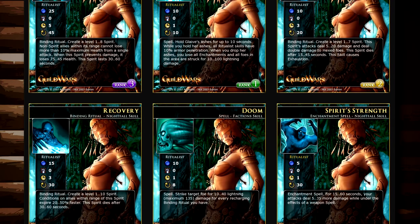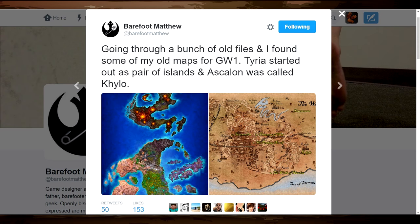I've been really into this, and a certain tweet from developer Matthew Medina caught my eye on Twitter just a little while ago where he posted some maps. My other big enthusiasm is the lore and the world, and what Matthew showed was really quite fascinating to me. They were early work in progress, non-canon, but initial ideas and designs for what Tyria would look like.